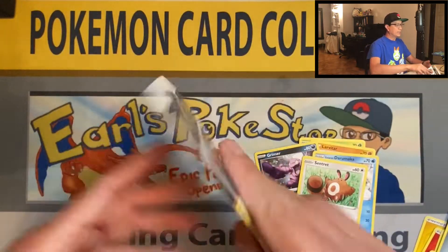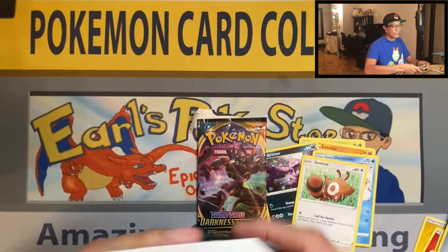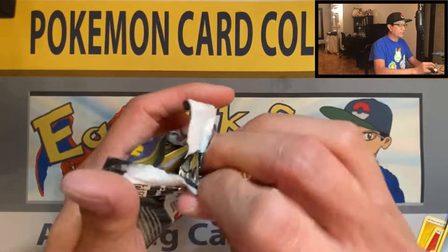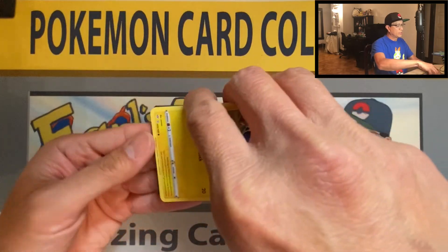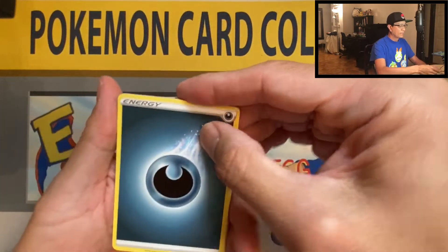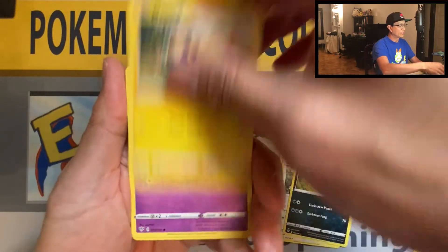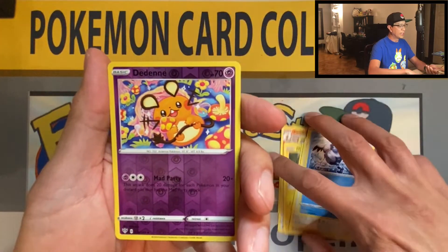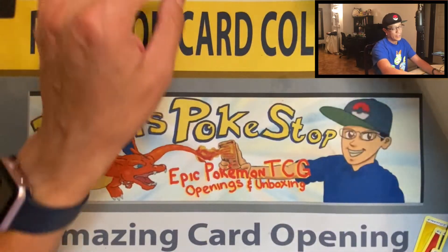Two packs left - both Charizard packs! Hopefully one of these will have a Charizard, or both would be awesome. At least we pulled the Charizard V and that's an awesome pull. Code, four cards: Darkness Energy, Combusken, Staravia, Seelos, Mareep, Snubbull, Tauros, Rookidee, Galarian Mr. Mime, Denny, reverse holographic, and Gothitelle non-holo rare. Last pack - magic!